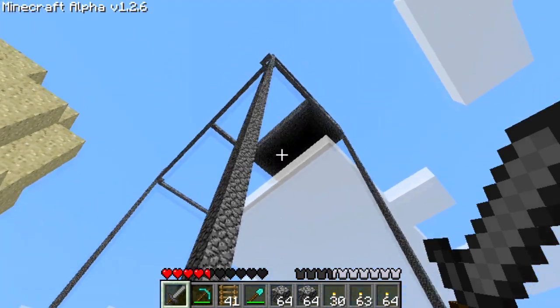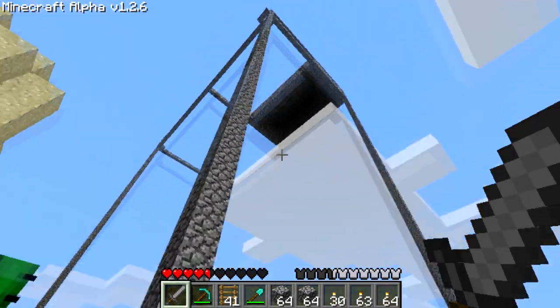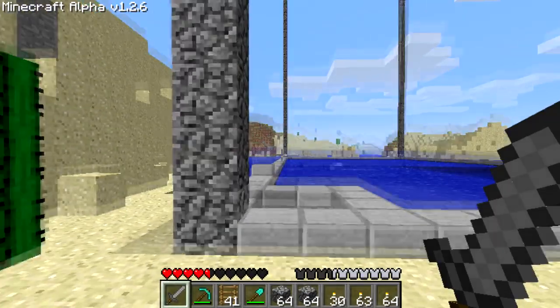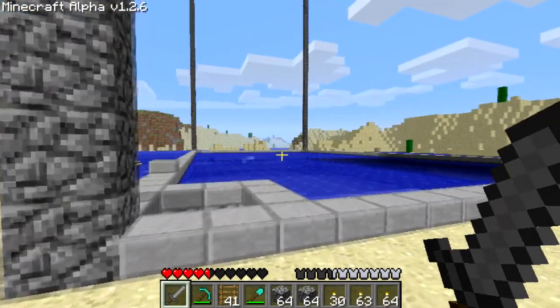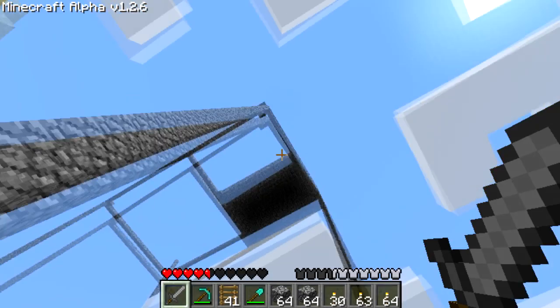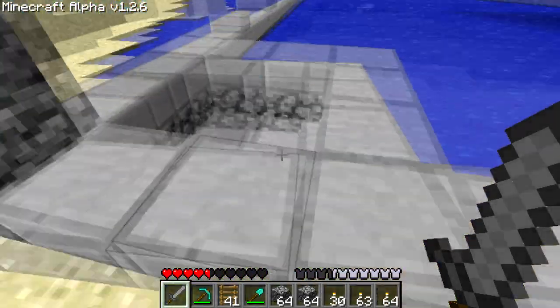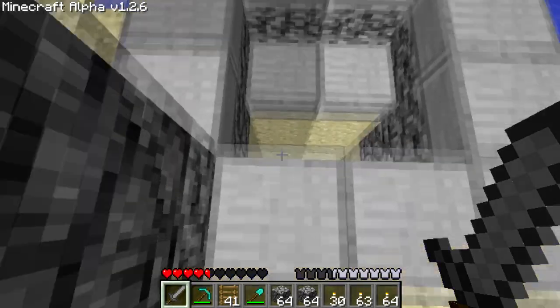Hello and welcome to Minecraft. This is my failed Sky Trap — I can't get anything to spawn in it. Number one, it's way too small; it's like 50 by 28, 50 by 30, something like that. And nothing spawns inside. I did not find any cave systems below, so that could be one reason.